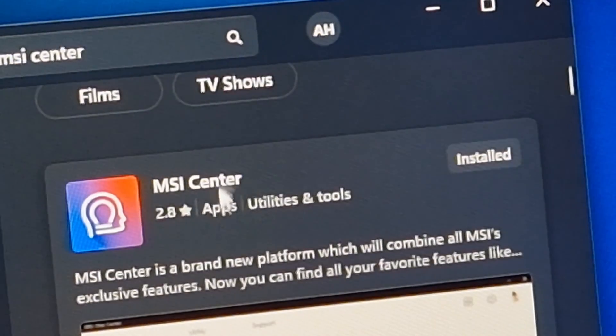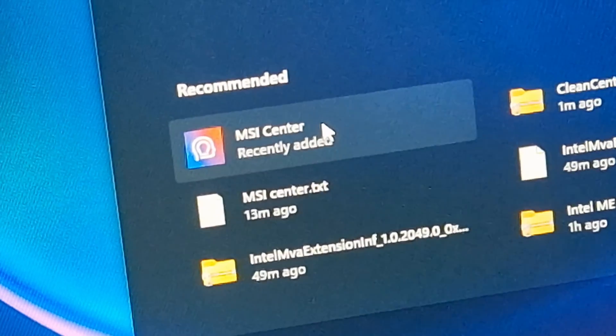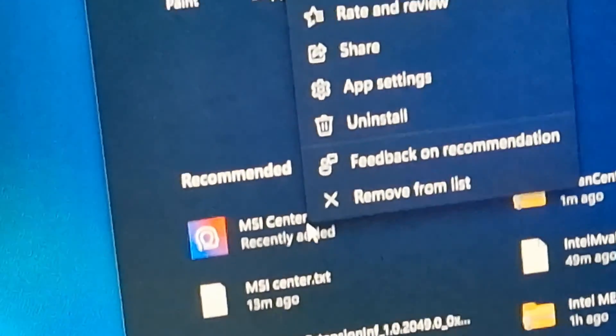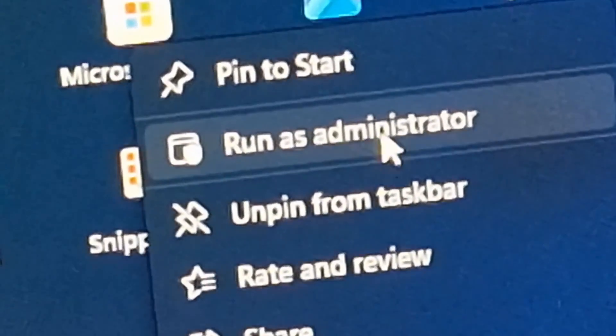Not yet. Wait for it to completely finish installing and then go to your start menu, type in MSI Center to find it, but don't click it. Right-click on it and select Run as Administrator. That's a really important step.